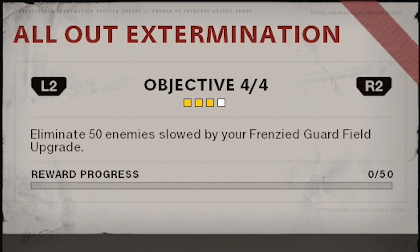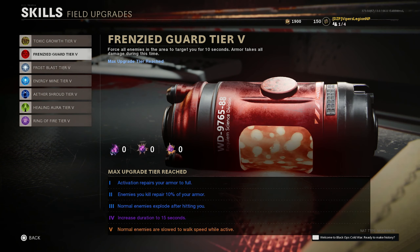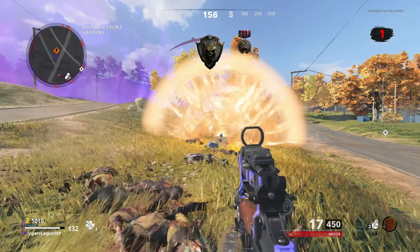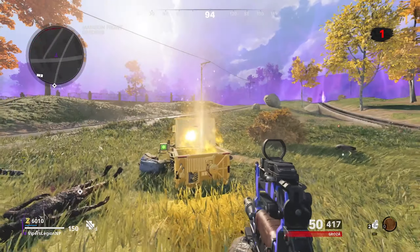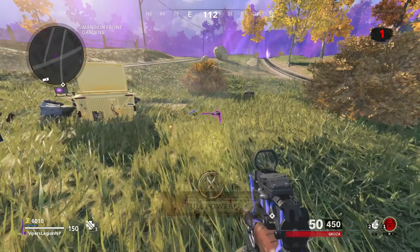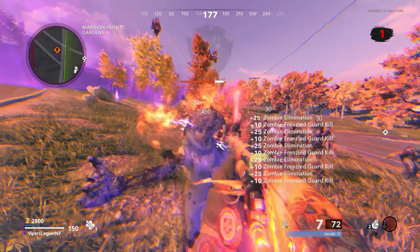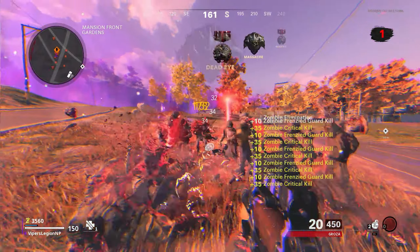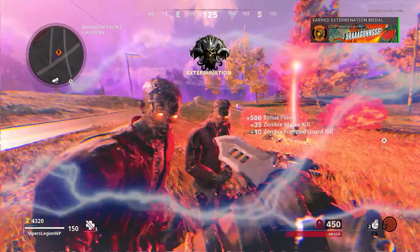The fourth and final Zombies Operator Mission requires you to eliminate 50 enemies slowed by your Frenzied Guard field upgrade. Frenzied Guard is a multifaceted field upgrade in Black Ops Cold War Zombies — for example, it gives you temporary invulnerability while you have armor equipped. For this Operator Mission, all we care about is the slowing effect. Just like other field upgrades, you can charge up your Frenzied Guard by killing enemies or picking up the Full Power power-up from Onslaught or Outbreak. I would recommend hording up as many Zombies as possible so you can kill every Zombie in that horde when you use your Frenzied Guard, and all the Zombies in your horde will be slowed down so you can maximize the slowed-down zombie kills.